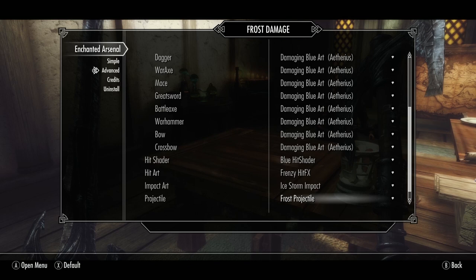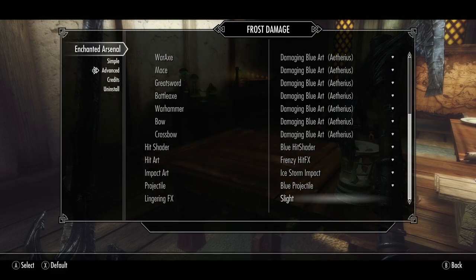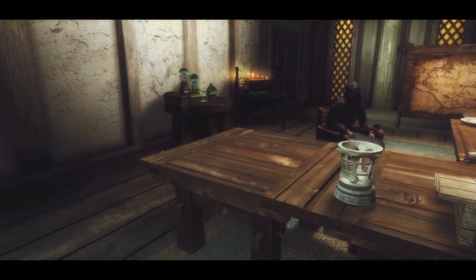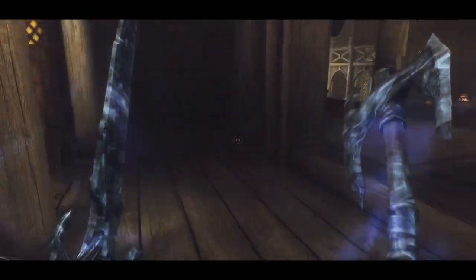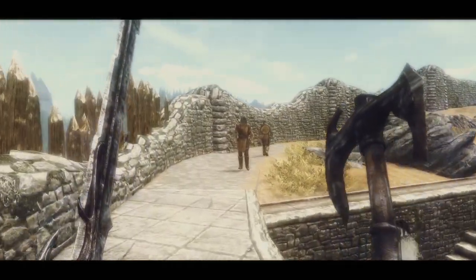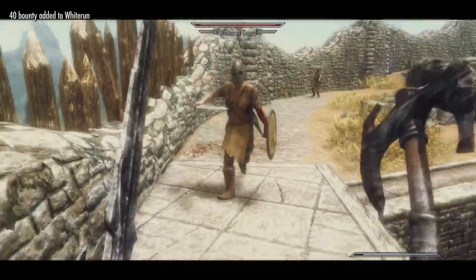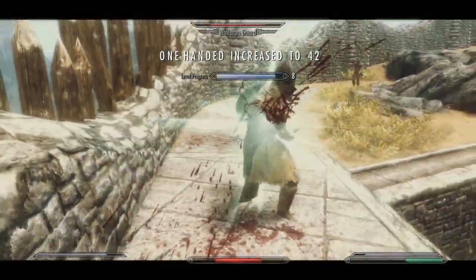The impact art, which are decals like blood, will be Ice Storm. The projectile setting doesn't really work for melee weapons, and the lingering effect determines how long the enchantment effects will be visible. Sheath and draw, and there you go. This is what it looks like on enemies — the Frenzy effect is blue, which is really noticeable and really awesome, I think.